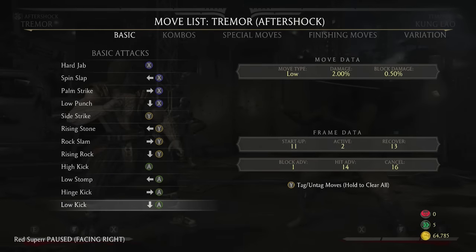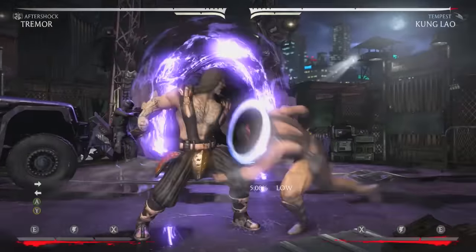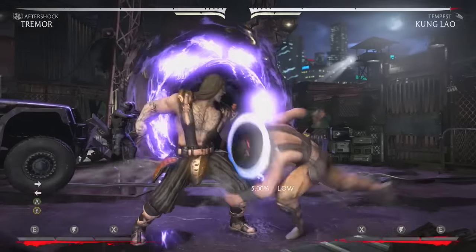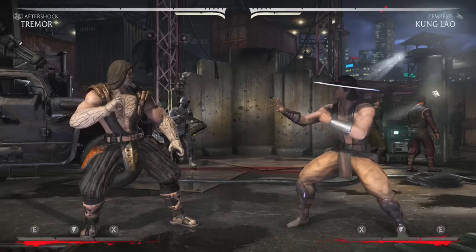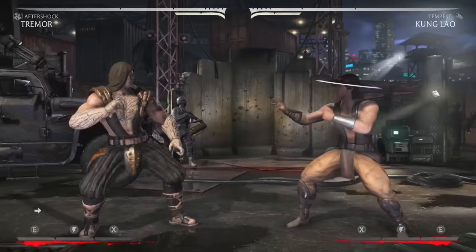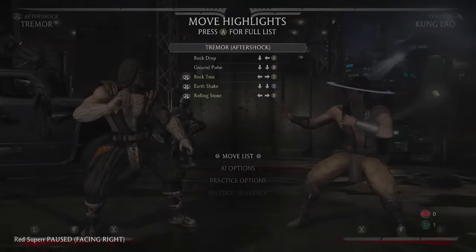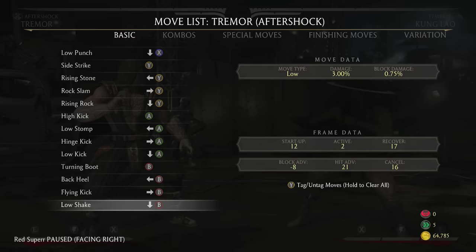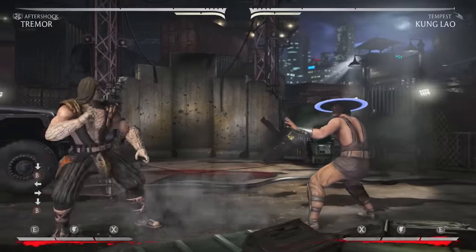Back three is a low and it's actually a true block string, which is nice to have off a low starter. Of course going into the overhead is unsafe — pretty much every move that Tremor does into the overhead punch has a gap. The low is especially good in the corner. Back three, standing two, and forward one — use all of your tools with Tremor because he has so much.